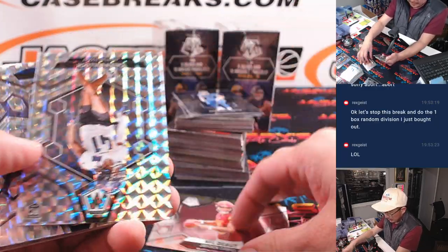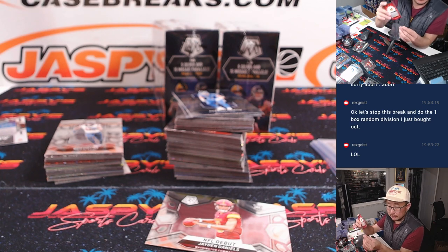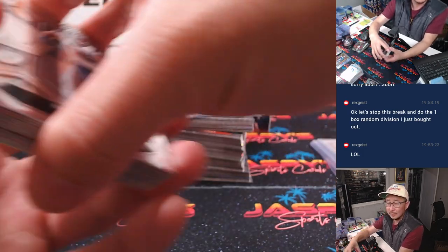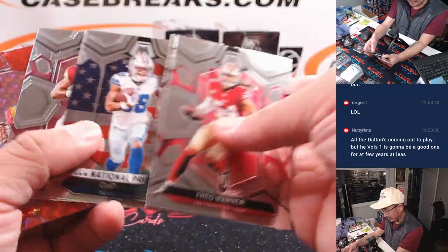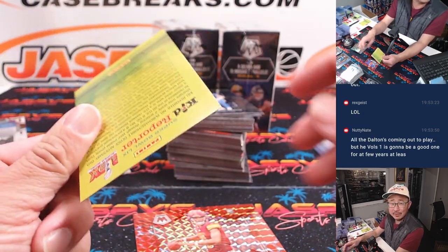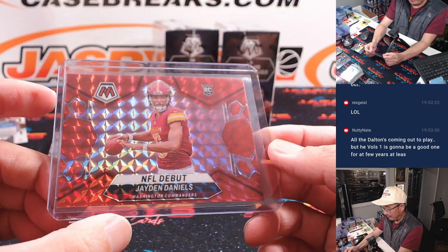There is Jaden Daniels, Commanders. JJ McCarthy center stage, Minnesota — that's going to be for Scott. Rex says let's stop this break and do the one-box random vision that you just bought out. We got a nice red Jaden Daniels NFL debut, a little color match. Is he going to be Rookie of the Year? Or is Bo Nix catching up with him for NFL Offensive Rookie of the Year?